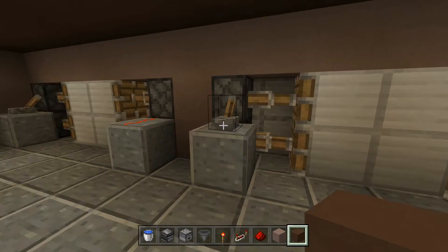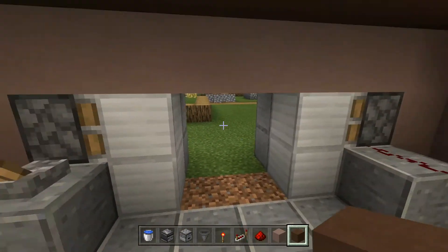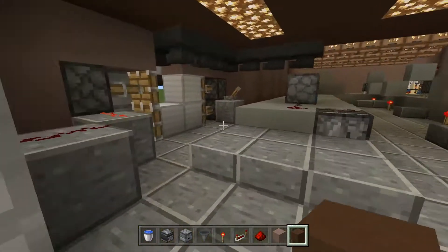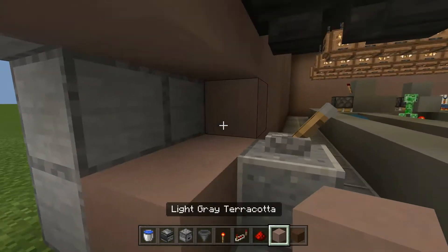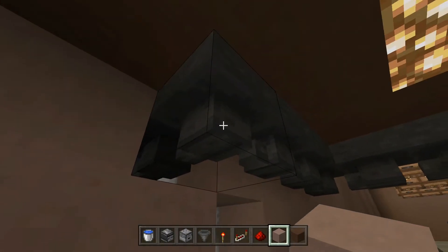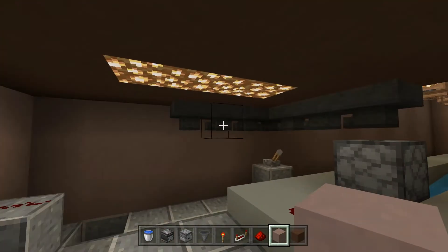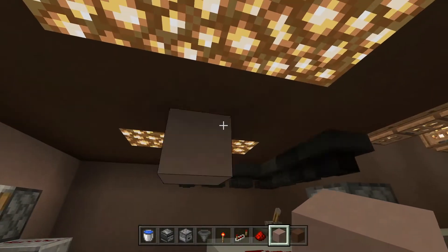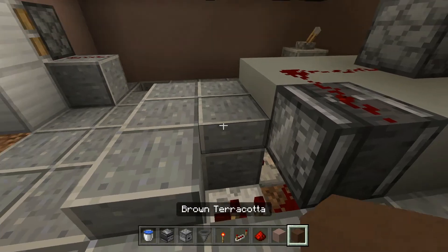I want to switch things up. Originally I was going to have this as another entrance, but I'm going to remove it and turn it into the exit, and just have two doors — one that goes in and one that goes out. I'm going to remove this entire section and block it up with light gray terracotta. Hopefully this won't cause too much of a problem, because there's redstone underneath and these slabs on top would get in the way.